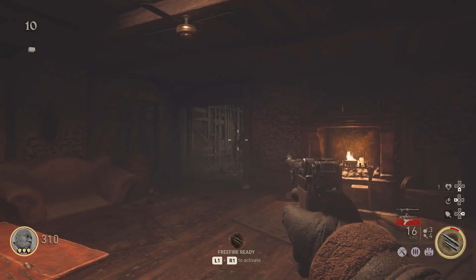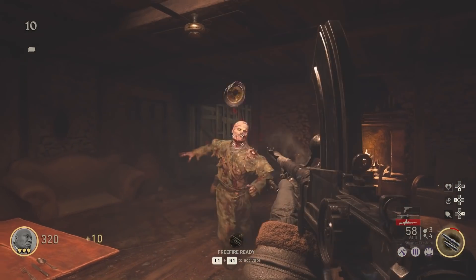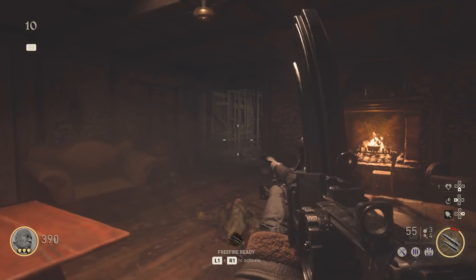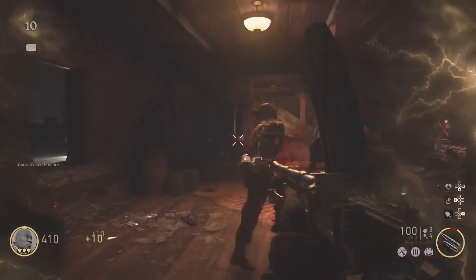Yo, what's going on ladies and gentlemen, my name is Packabuncher and in today's video I'm going to be showing you guys how to unlock every single gun Pack-a-Punch for free on the new World War 2 Zombies bonus map Grosten House.